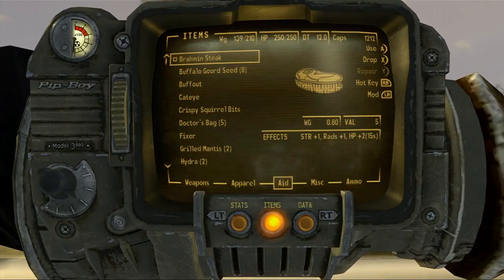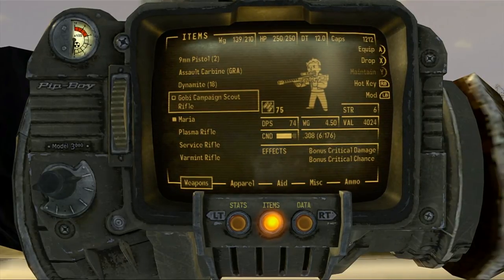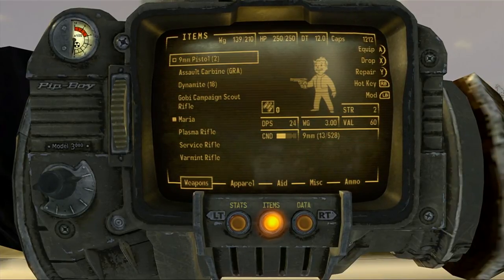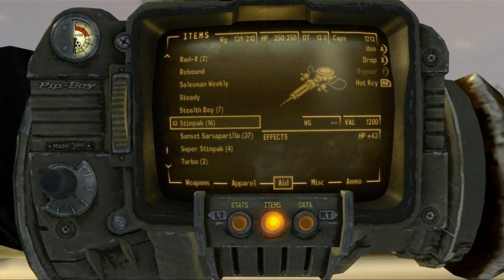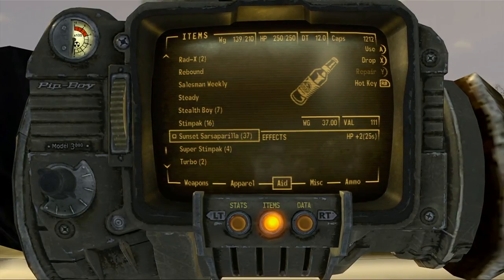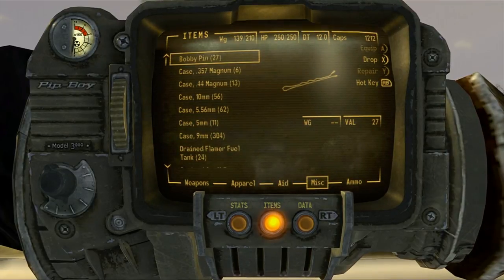I also went back and picked up the Gobi Campaign Scout Rifle — that was in the sniper's nest where you needed 100 lockpick. We have that now, so I went and picked it up. I grabbed some more Stimpaks as well, and I have a ton of Sunset Sarsaparillas I'm going to start drinking because they're taking up a lot of weight.